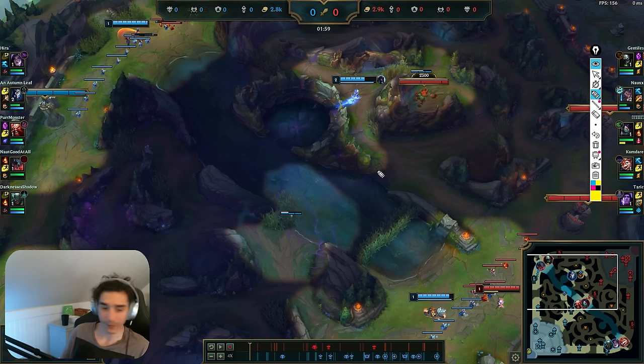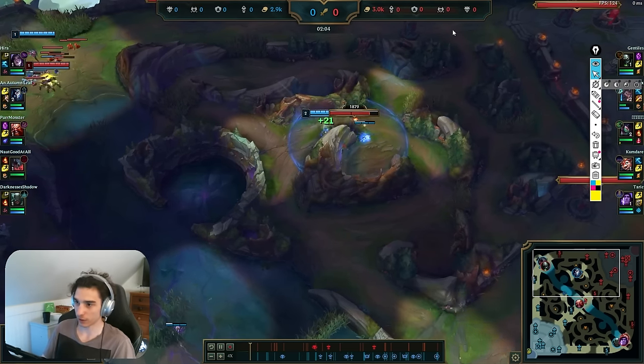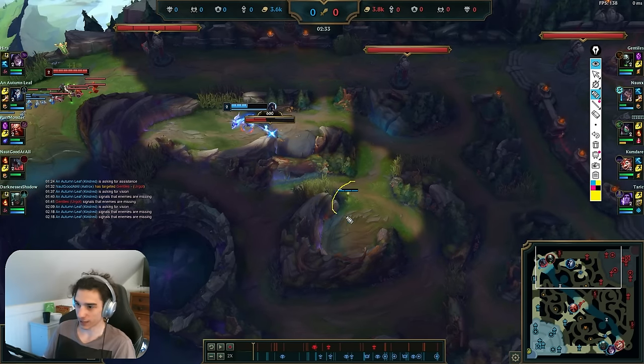I had a ward here so I could be reasonably confident this bush isn't warded. I walk here — I'm not 100% sure if you can do this since the map changes, but if there's a ward in this bush you could go like this and actually dodge the ward if it's placed in the middle. It's also an option for Kindred to Q over this wall. Basically in my head I think Udyr's in my bot side, so I'm going to trade his top side for my bot side.